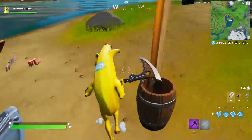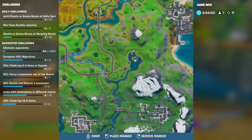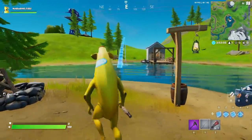You come over here, you grab a fishing rod real quick and a shorty in case somebody comes over. This is the exact location — this is Lake Canoe. It's above Retail Row, to the left of Dirty Dogs. All you gotta do is cast your fishing pole and wait until you grab a fish.